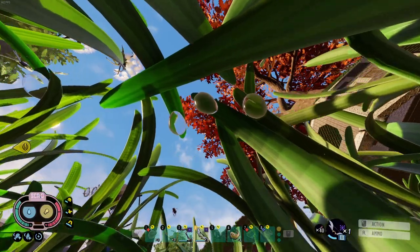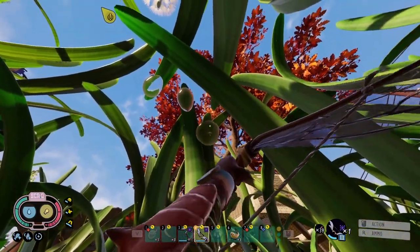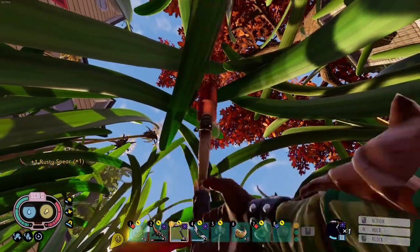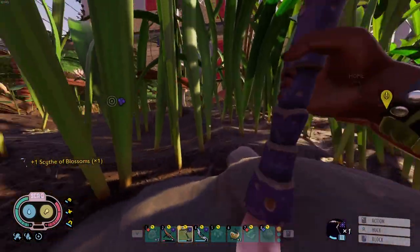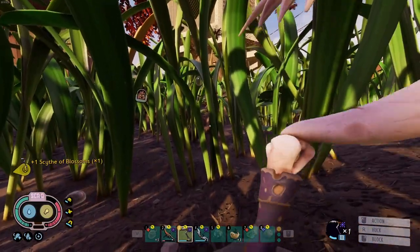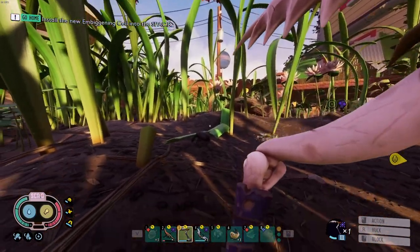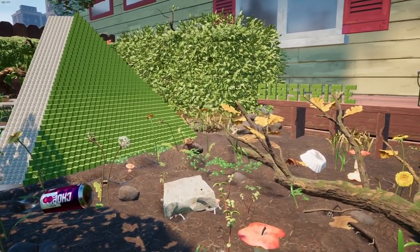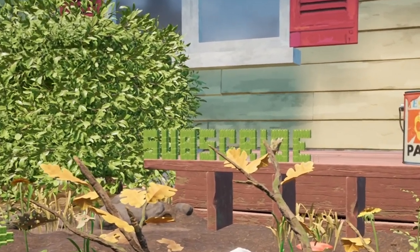If you see a dew drop that you can't quite reach on a blade of grass, you can shoot it down with your bow or throw a weapon, rock, or pebble at it and it will fall down for you to collect. Also, if you don't want your grass to respawn, chop the top, let the blades fall, then chop the bottom to get the plant fiber. Chopping the bottom ensures that grass will not respawn, so you can clear an area for a build.